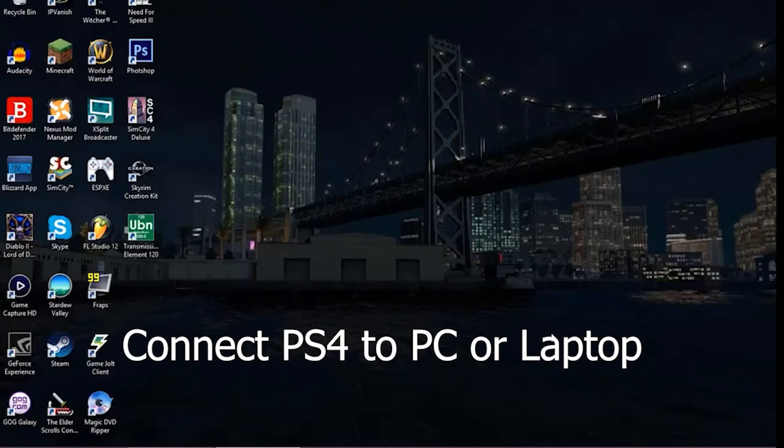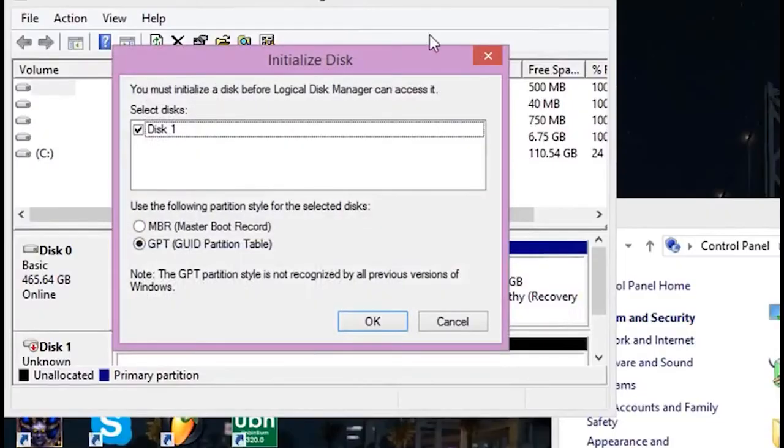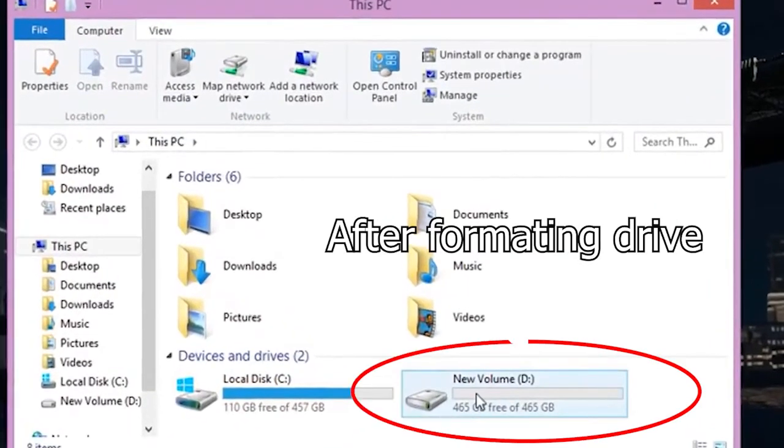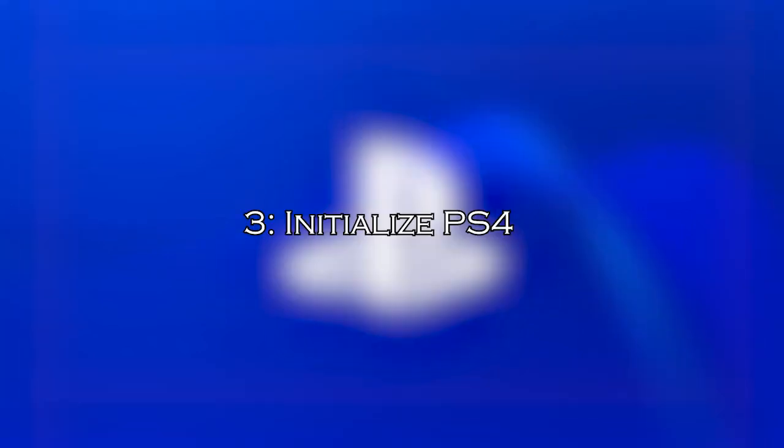To format the PS4 internal hard drive, connect it to a PC or laptop using two SATA cables (data and power) or a USB external hard drive enclosure. Once your PC identifies it, perform a full format — not a quick format. This will remove errors from the PS4 hard drive and restore performance.